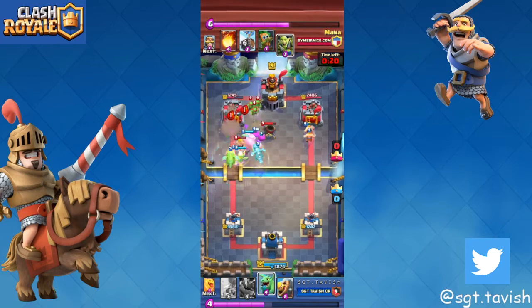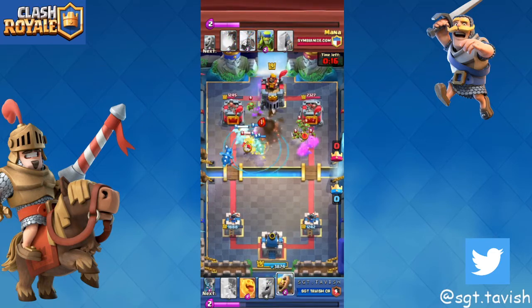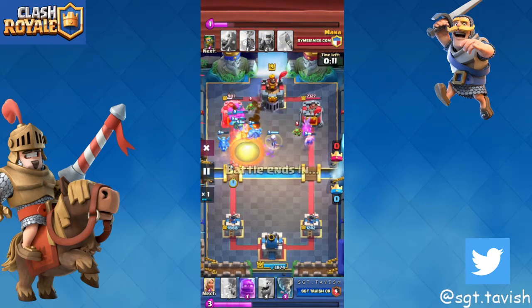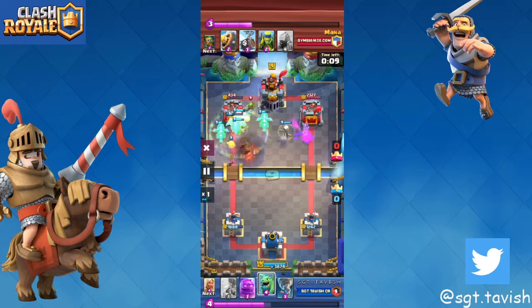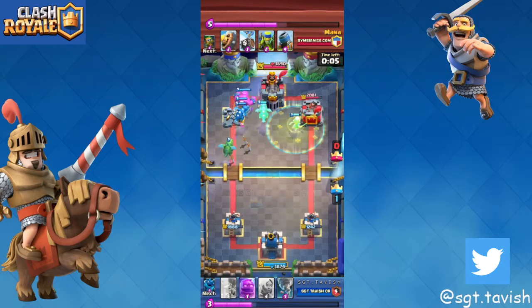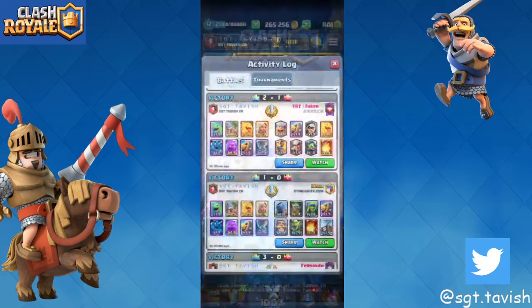This is the point where we win — how is he going to deal with two e-golems? He has fireball, I don't understand why he didn't use it. I played a barb barrel on the right but it died — nevertheless my barbarian would have killed it anyway. We win this matchup by playing clean defenses, trying to get positive trades in defenses.